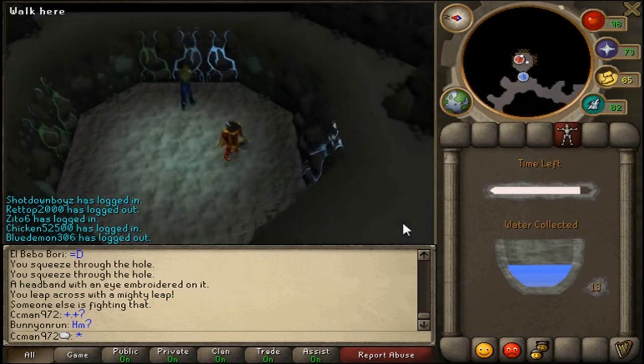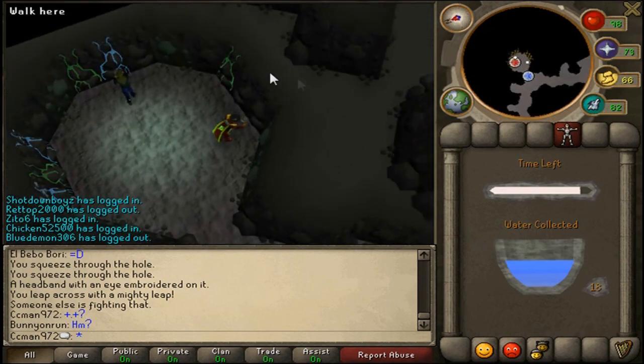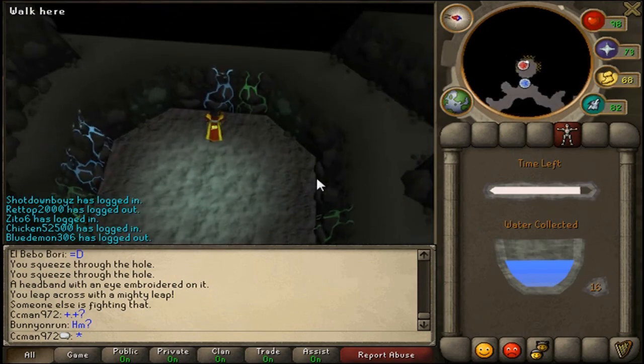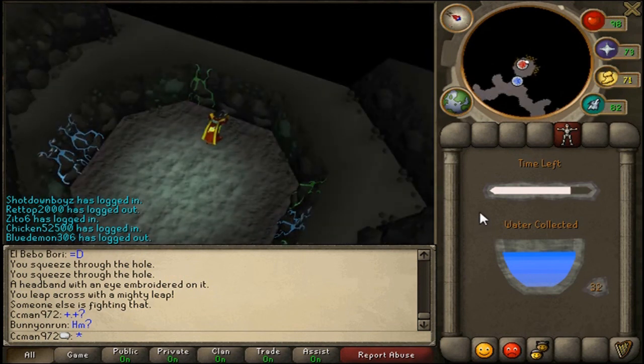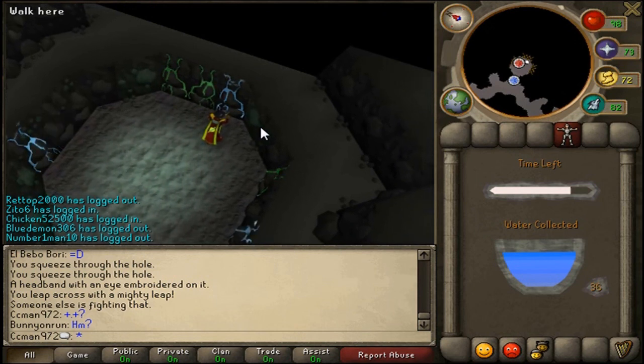I'm going to say three quest points per second, I believe. Green is bad — it drains your points. Blue gives you a lot of points. The more points you have, the faster your points go. You can only do this once a week — actually, once a week and a day, I think.